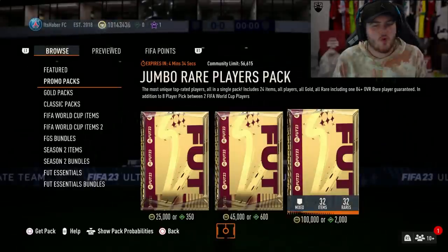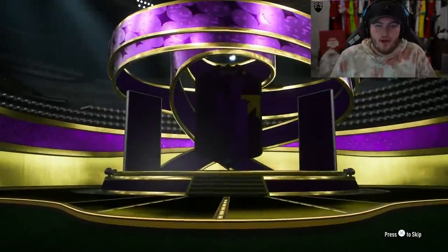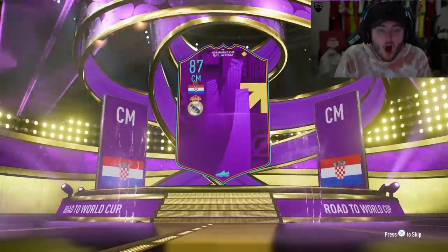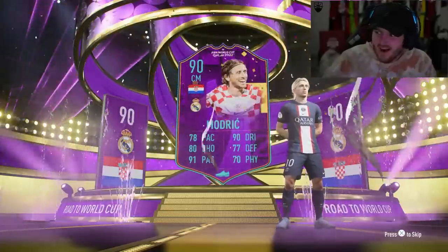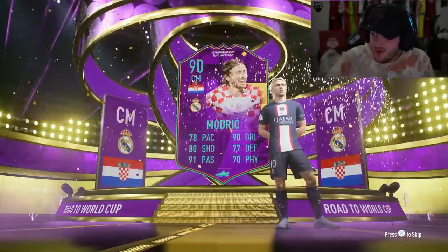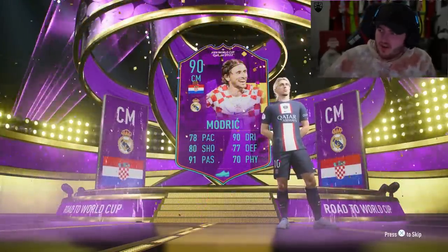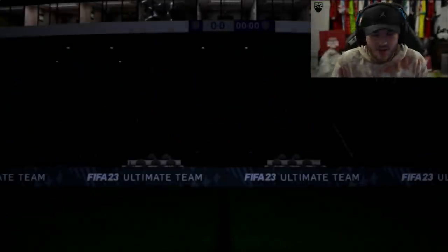And the last 100k pack — there's no way to get a World Cup hero in this. Oh — we got a Road to the World Cup card though. Croatia — oh no way. Oh my word, we got Modric! What a W! He's only 230k — that's kind of crazy. Considering we also packed Heung Min Son in this video. That card looks sick.